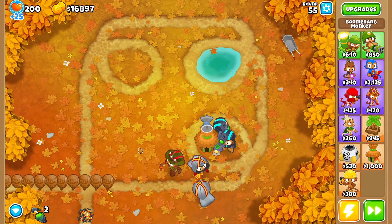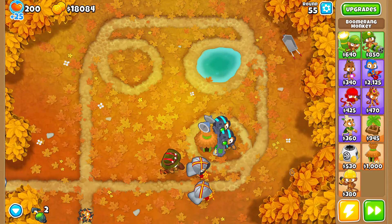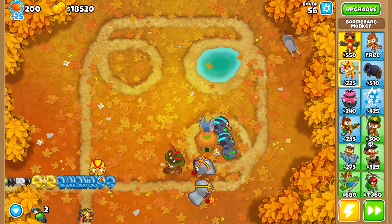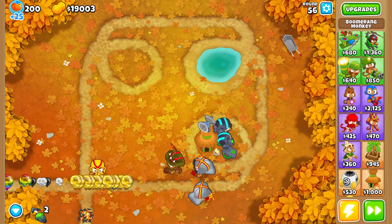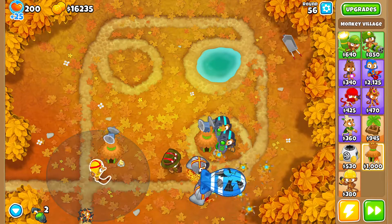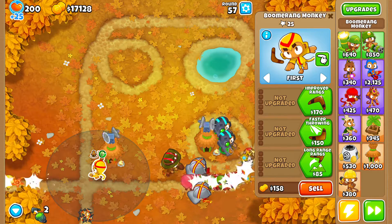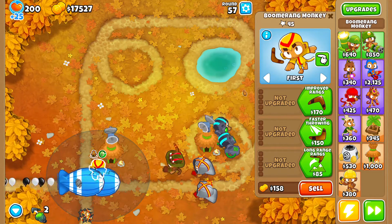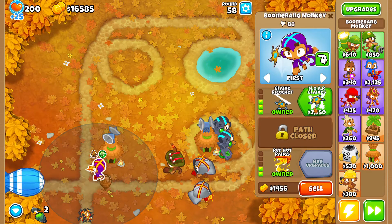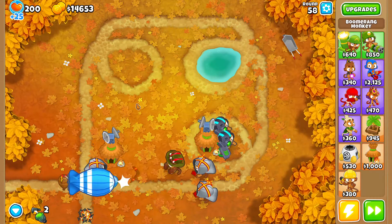I actually have to get glaive lord I think - the lord of glaives! I'm gonna put him here. He's gonna not be able to pop camo balloons, so he's gonna have to have his own village with camo detection. He's the strongest monkey of all times - he's popping all of the balloons! Just kidding. Red hot ranks and more glaives - now I need 34,000. That's pretty expensive, not gonna lie.